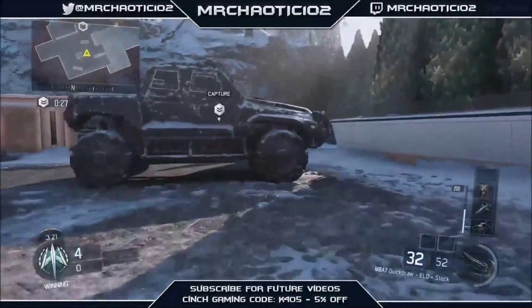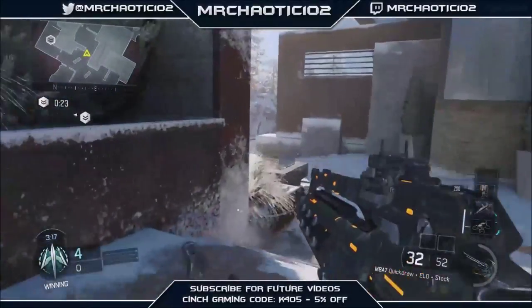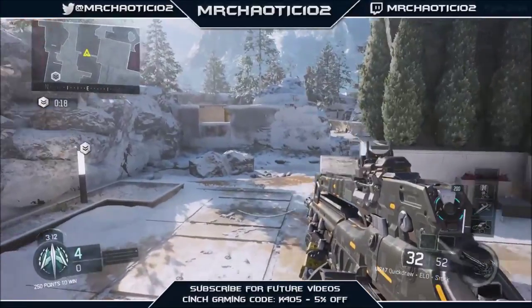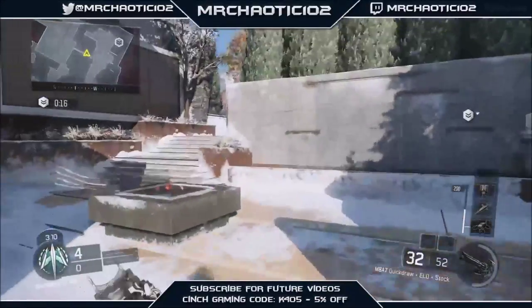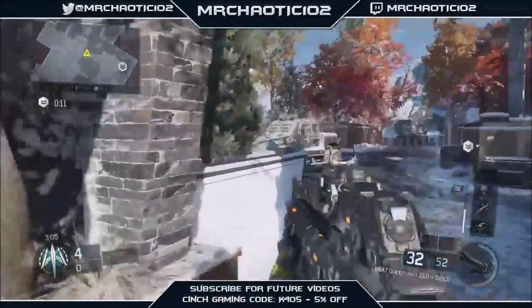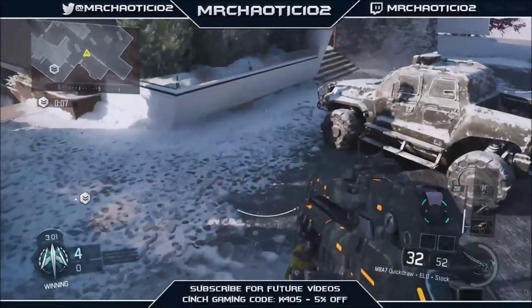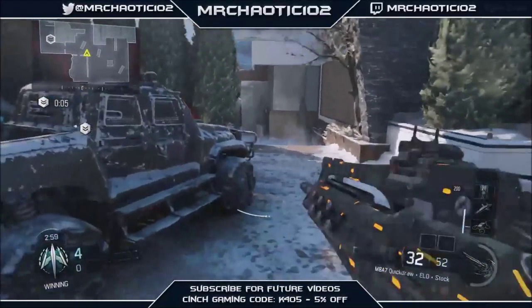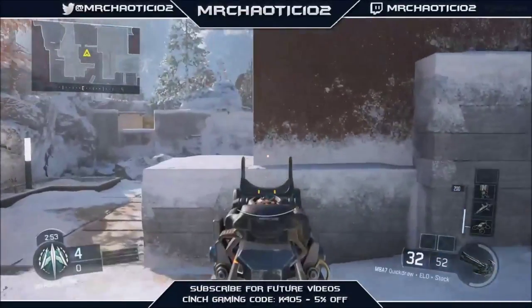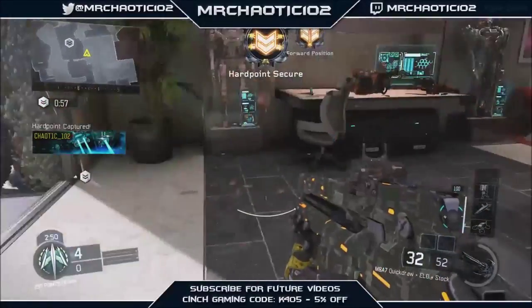If for some reason you cannot get these anchor spawns and you are going to be pushing from the other side, do not push bunker — I can guarantee you are not going to succeed. Instead you want to push through this mid area and try to gain control by pushing through highway, and just predict that there is going to be either someone in square or on the head glitch. Just be aware of that. At around 10-15 seconds you are going to want to rotate through this highway and get mid control. This hill is not so demanding on the early rotations.